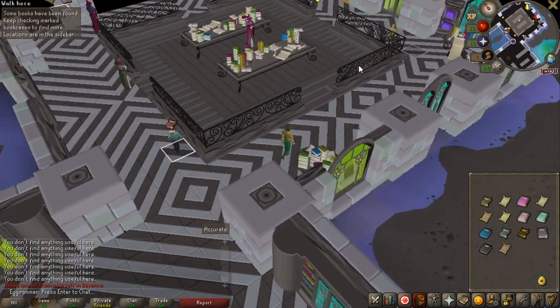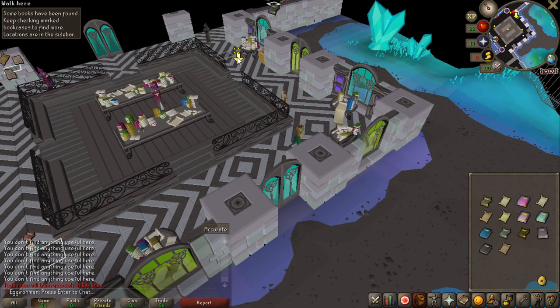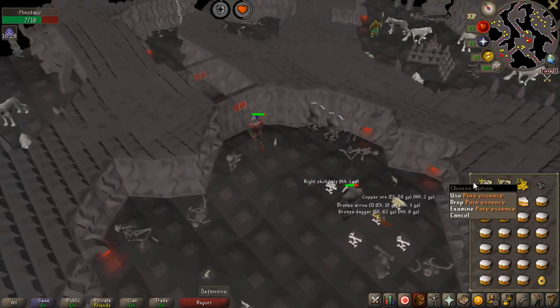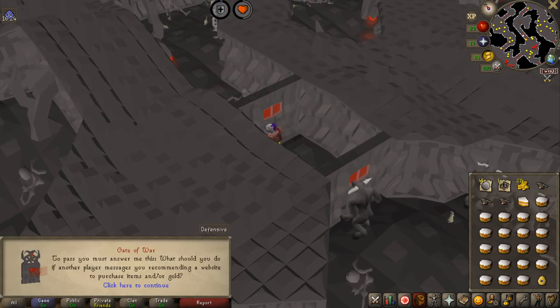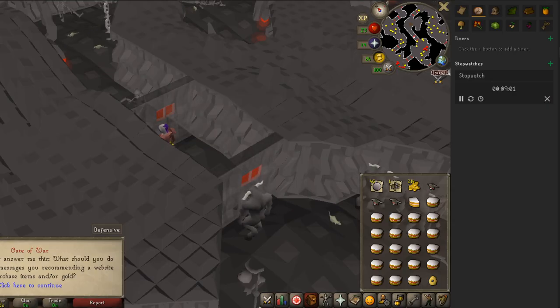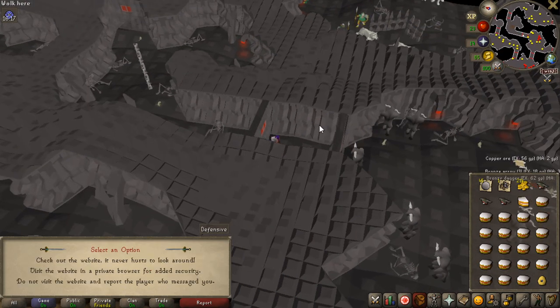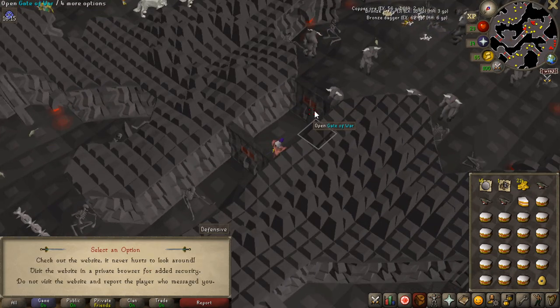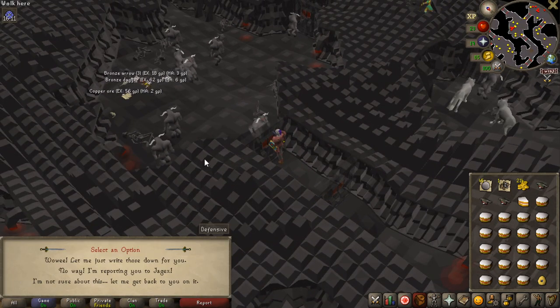Defense again — even more combat! I'm going to do minotaurs and with all the food I now have I should be able to get those 50 pure essence. That's the last 15 pure essence that I needed — I had 15 in the bank so I'm now done with that, and it only took me nine minutes. I'm actually going to go down one floor now and kill flesh crawlers because they have a pretty good drop rate of herbs, and if I get herblore in the future I want to have some experience ready.